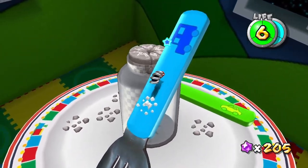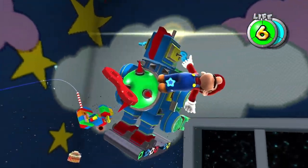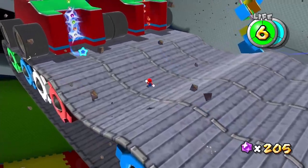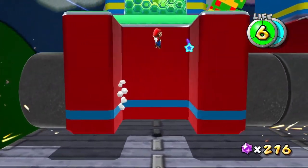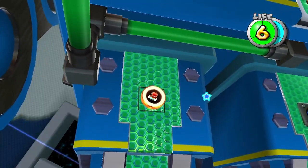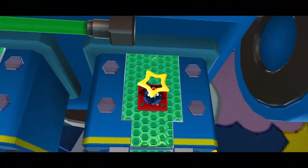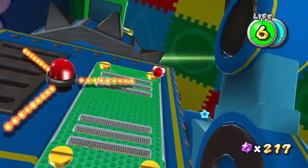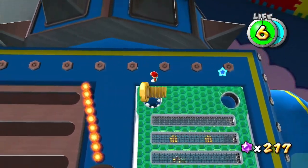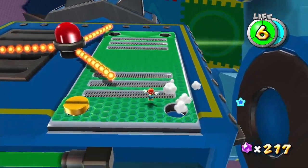They decided early on to just make it a simple Mario platformer with very basic story — even more so than the first game. When you're doing the same premise, you can't really do the huge presentation with the intro again without it feeling like a rehash. They honestly made the right call with the simpler presentation. It has nothing to do with Miyamoto saying you can't add all this stuff. Apparently I've heard there might have been backstory for Luma, but I don't know how true that is.